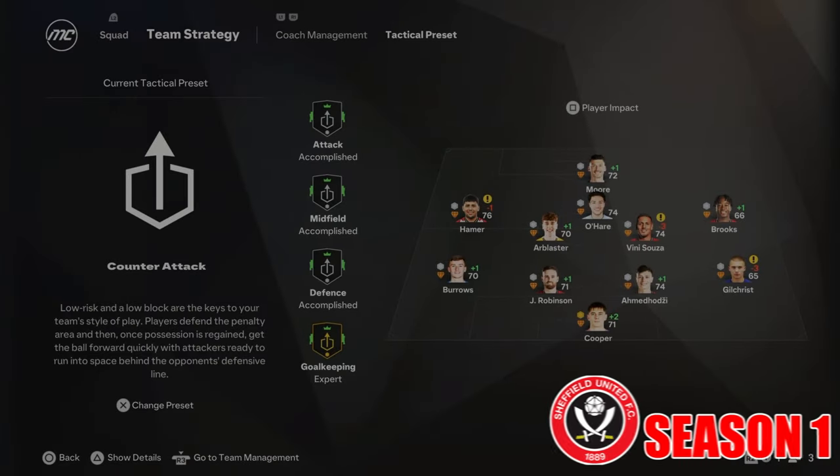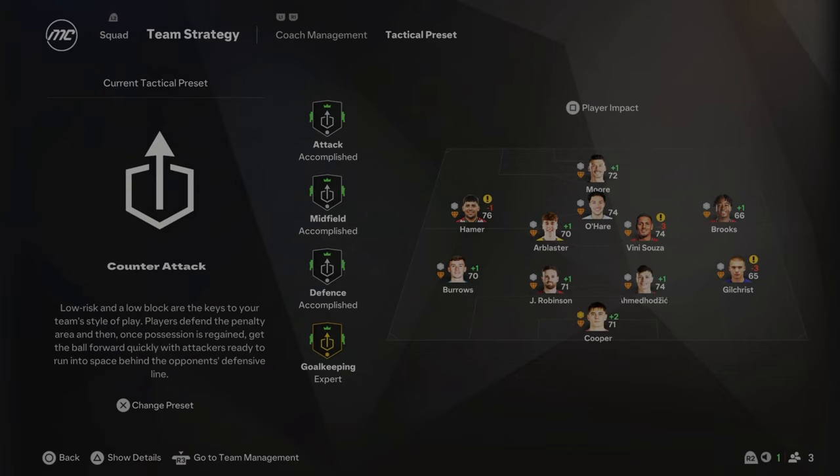To start off Season 1, I've gone with the counter-attacking option for this Sheffield United team. Instead of using the standard gegenpressing or tiki-taka, I think counter-attacking football suits the way they normally play in real life. The default lineup includes Gilchrist, Hammer, Ole Blaster, Vinny Souza, O'Hare, and Kiefer Moore up top. I'm probably going to look straight away at a right winger — Brooks doesn't look that good — and maybe a keeper. We've got about 20 million to spend.